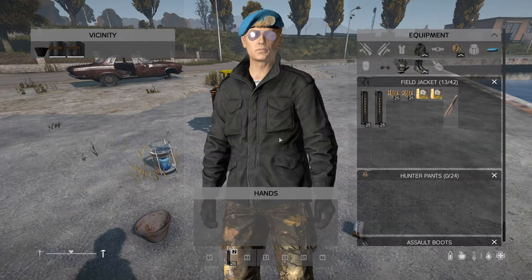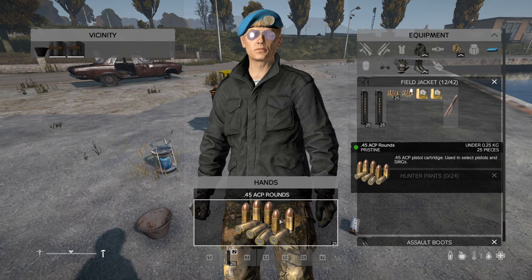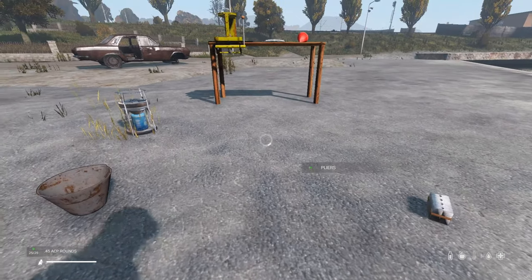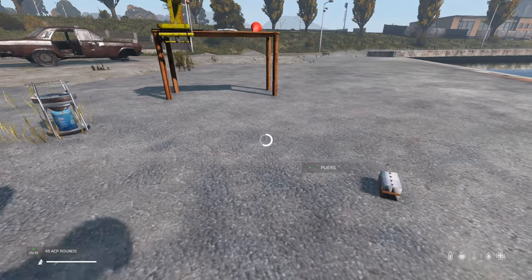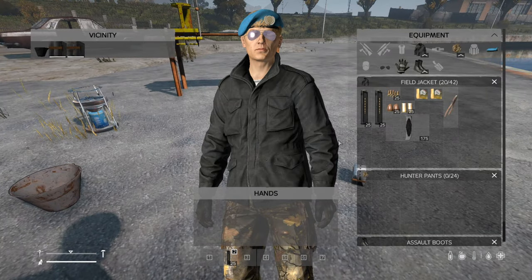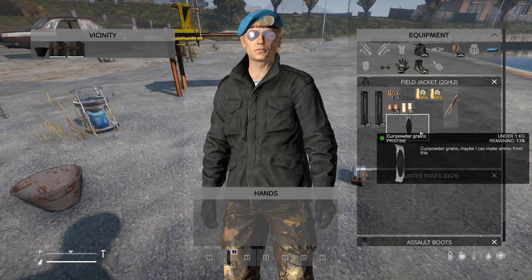To break this down and show you how it works, you need some ammo you're not using. I'm using 45 ACP to demonstrate, and you need a set of pliers. You combine the pliers with the ammo and pull apart the ammo. This takes the ammo apart and gives you casings, tips, and gunpowder as well. As you can see it's giving you 45 ACP casings, the tips, and gunpowder.